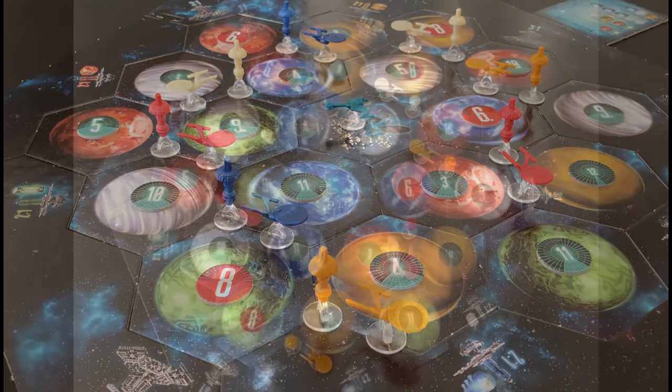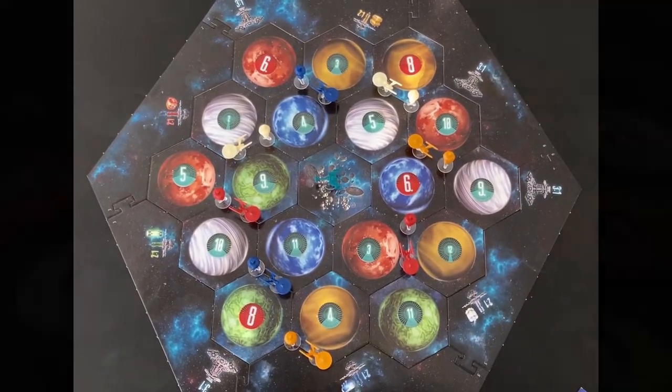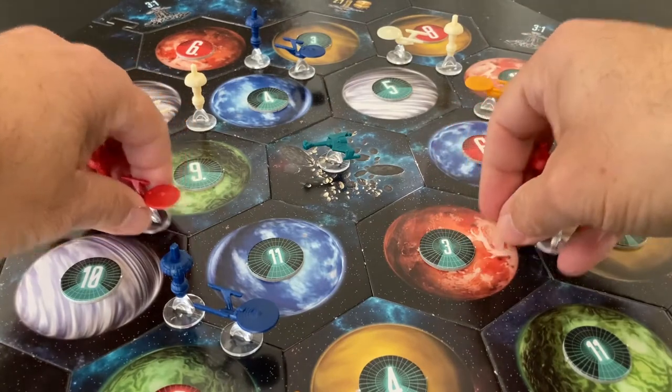At this point, your board should look like this. If there are only three players, do not use the red pieces or the red setup.